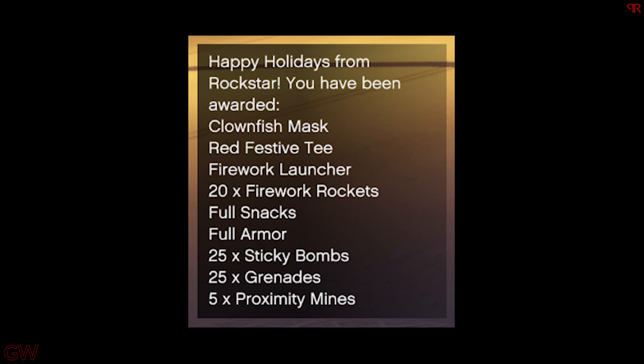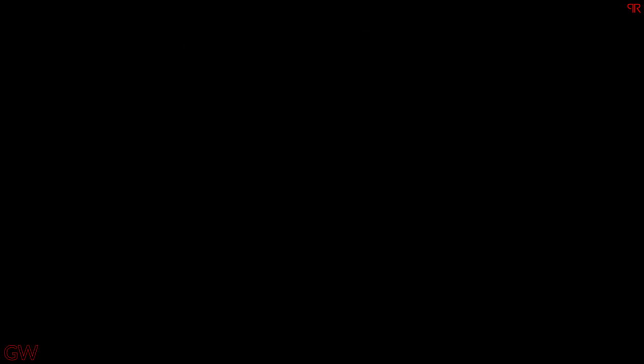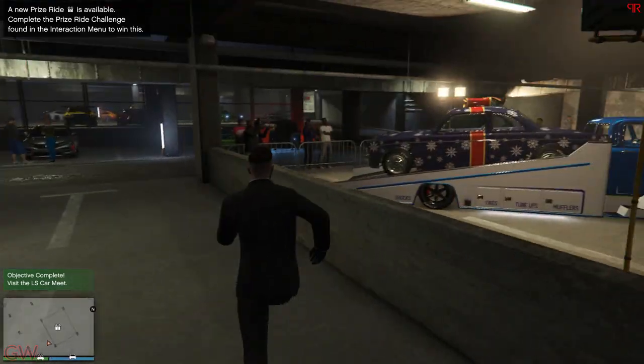You need to exit your property in order to receive these gifts. If you are inside any property, you won't actually get them. So make sure to exit and collect all of these. Then, moving on to the LS Car Meet area.